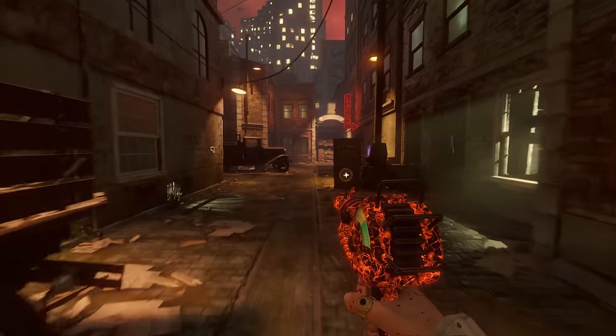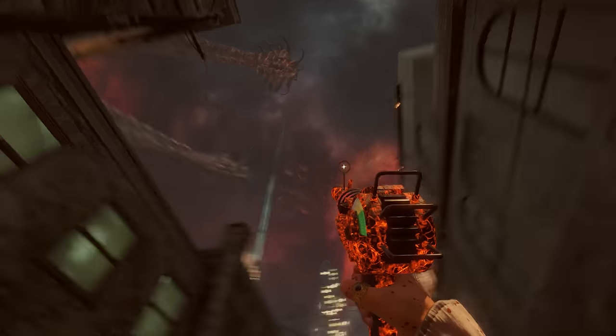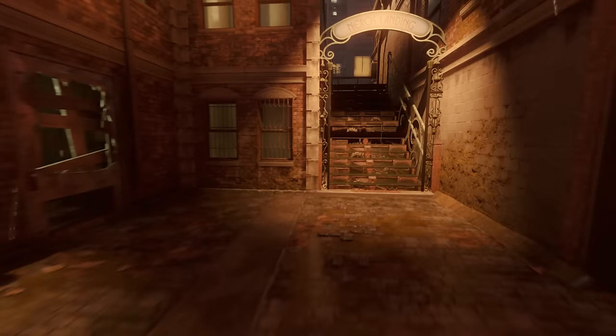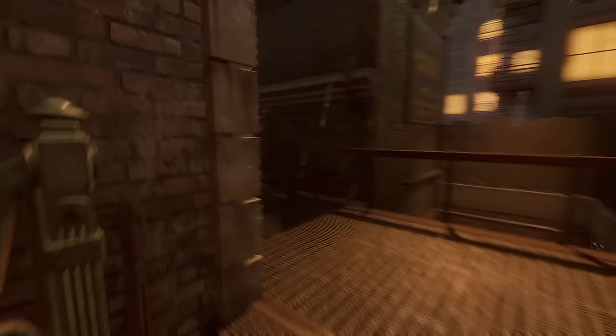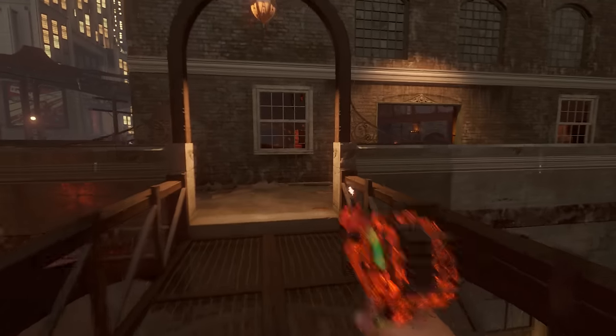Hi guys, Mr. Waffle Waffles here. Today we're going to be playing the Shadows of Evil secret song, Cold Hard Cash. There are three parts on the map that you need to pick up, and once you've done that, you go over to a certain location and you'll be able to activate the song.